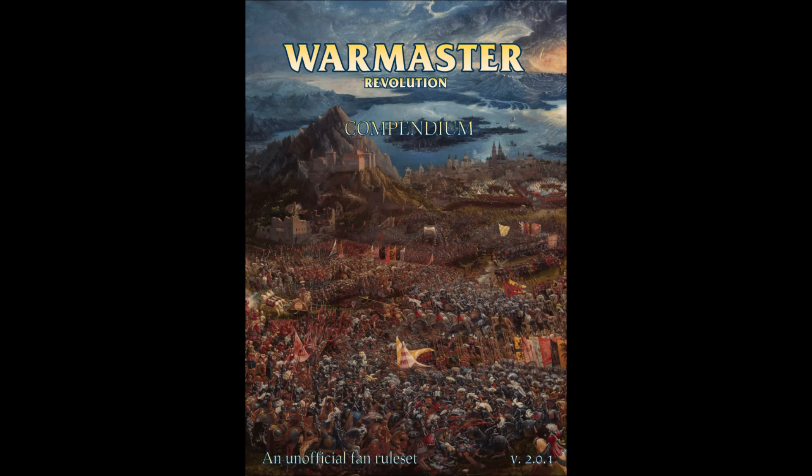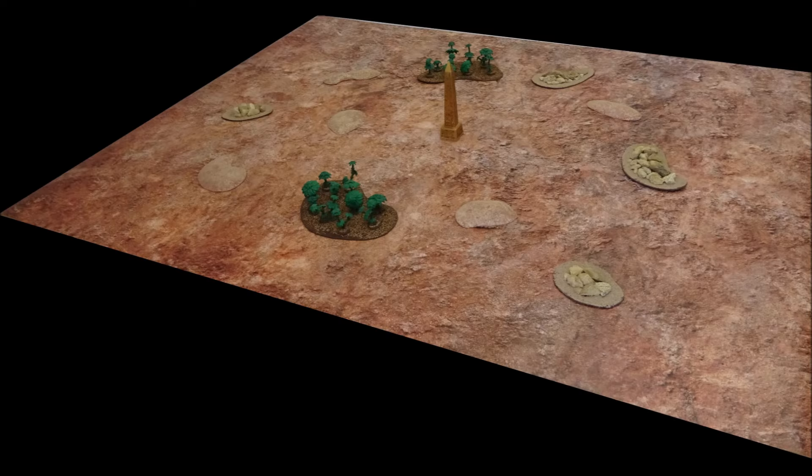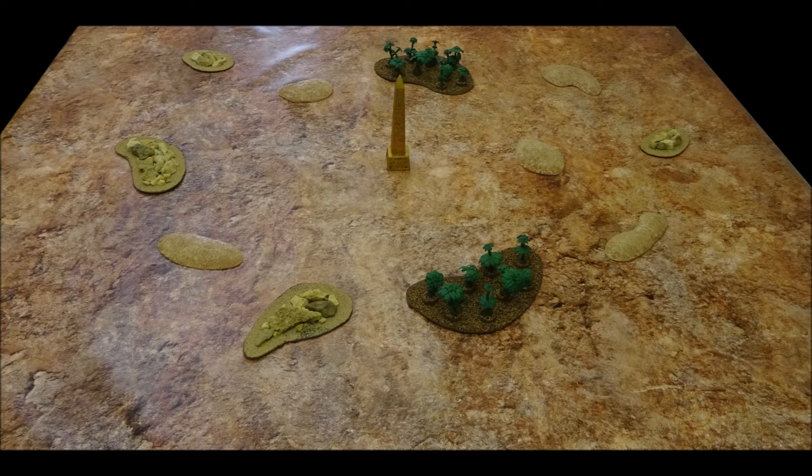In this War Master video, the forces of Chaos take on the Tomb Kings at 1000 points. We will be trying out alternate versions of the current army lists. Today's narrative will see the Tomb Kings defending their homeland from an invading Chaos force, with a greater focus on the dice rolls involved to help newer players understand how the game works.